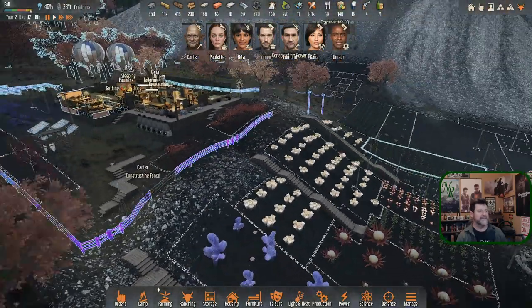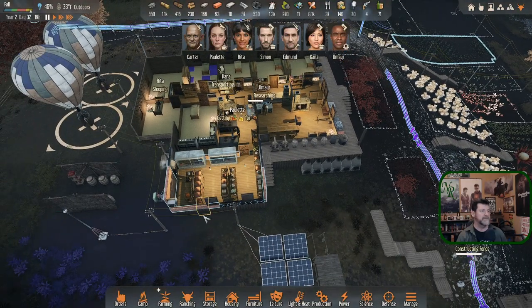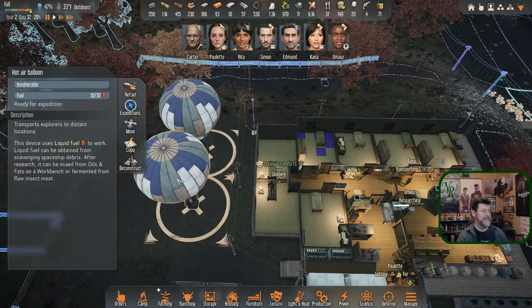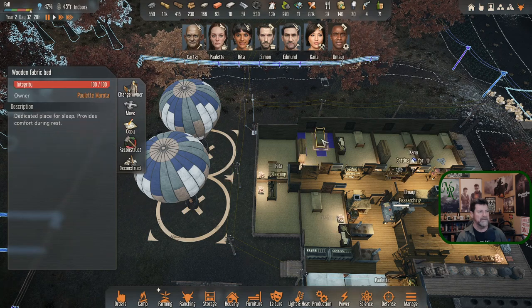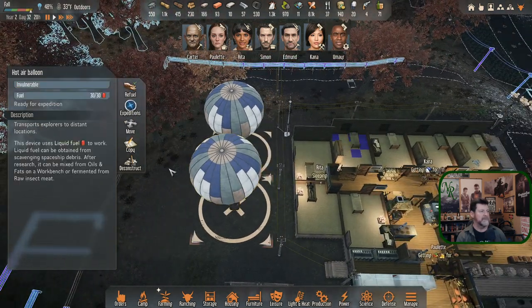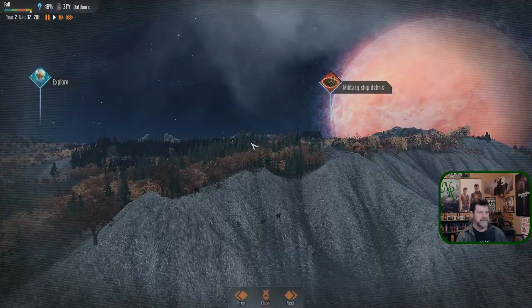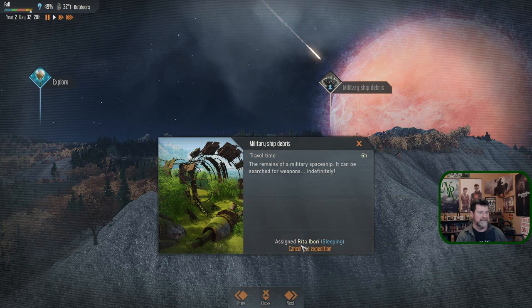Rita needs to go back out one more time. She's sleeping — like we did with Edmund, there's no way she's getting on that ship right now. But I can set it up so she's fueled. The ship has integrity 100 — apparently it's undamageable. Expeditions: going to military debris indefinitely, searching for weapons, six hours. Rita, sending now.